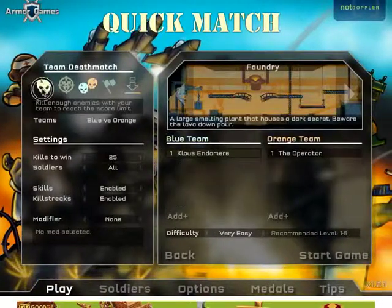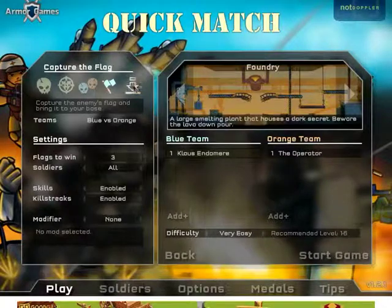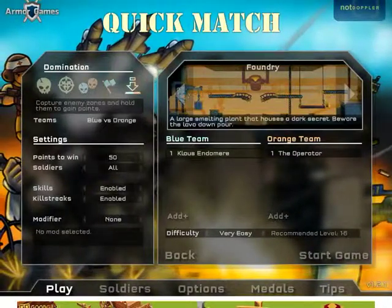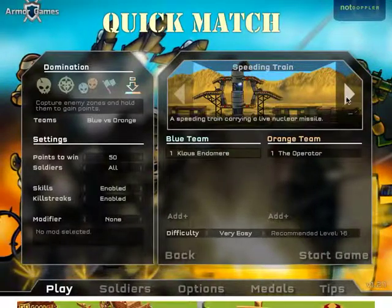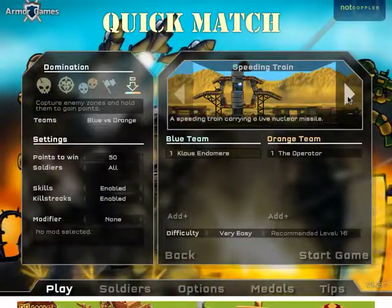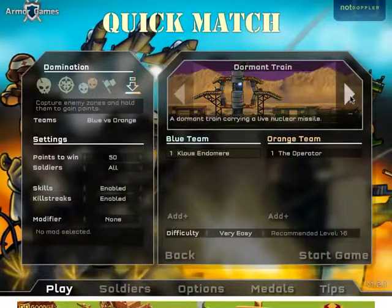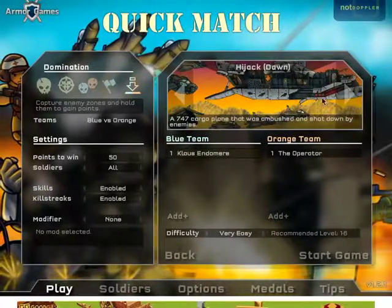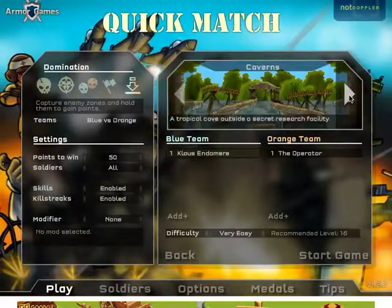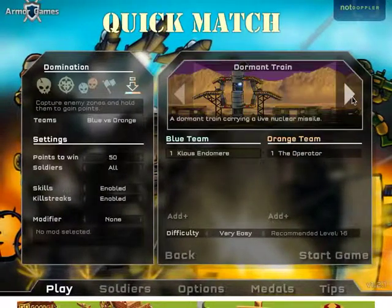The deathmatch and team deathmatch are very self-explanatory, capture the flag same thing. The maps however are very linear — you have to understand that about this game. It's a 2D scrolling game essentially, so you just move up or down.